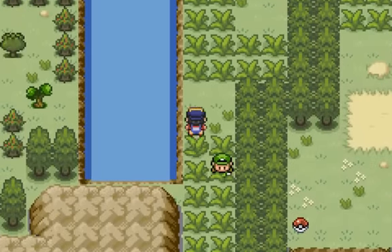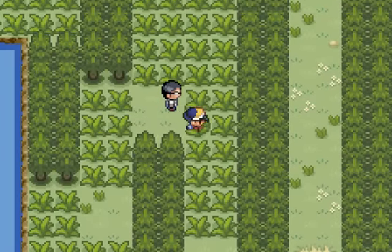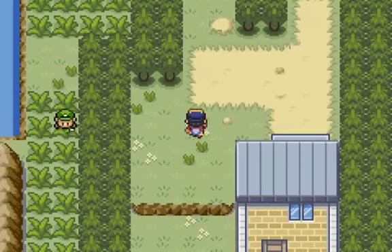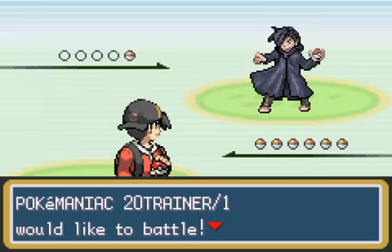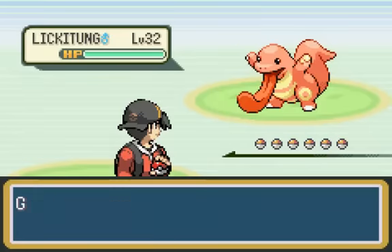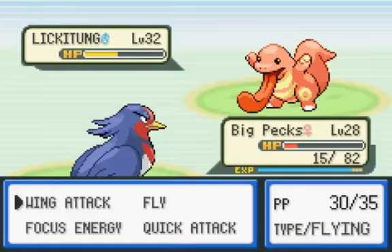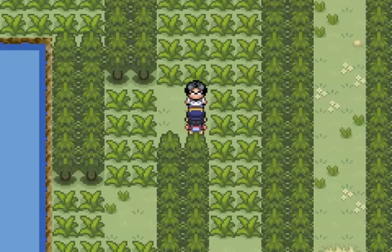So with her out of the way, we can keep going. There's a Pidgeotto — that's nice. That guy didn't see us. I just want to get this item first, and it is a Max Ether — very nice. That heals all the PP of a single move. And now we'll take this Pokemaniac on — here's 20 trainer divided by 1. We're about to get killed, so let's use a Hyper Potion. Keep using Wing Attack and there we go. Big Packs is gonna grow a level, and that dude gave us a lot of money.